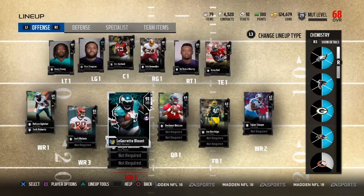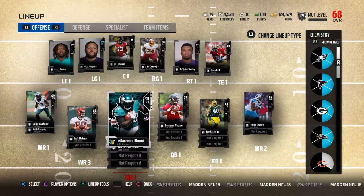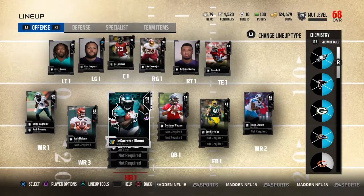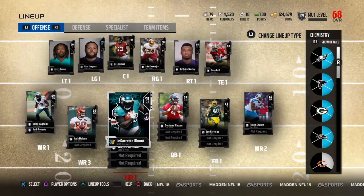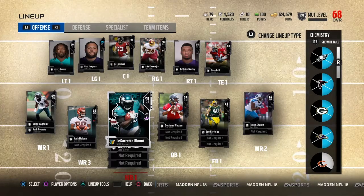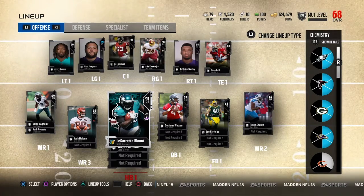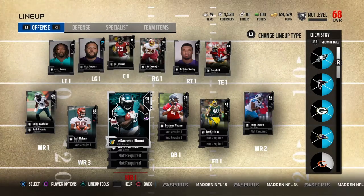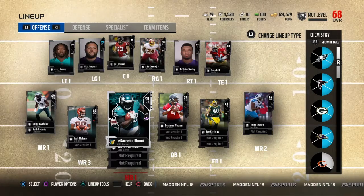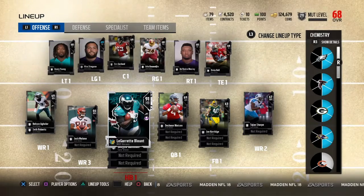We have to earn the tiers with Blunt. In a game, Blunt either has to get 100 rushing yards, 100 receiving yards, or a touchdown — either kind, rushing or receiving. If he gets one of those, we get a tier upgrade for anyone. If he gets two of them, we get two tiers. If he gets all three of them, we get one for each one, so that would be three upgrades total.